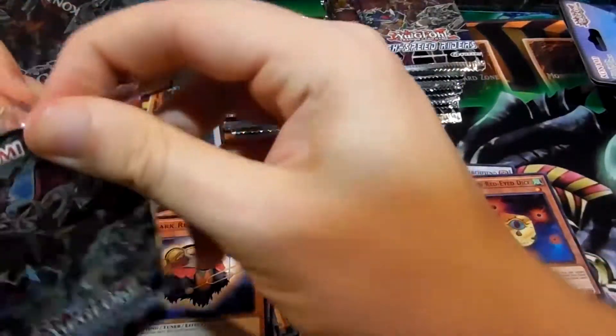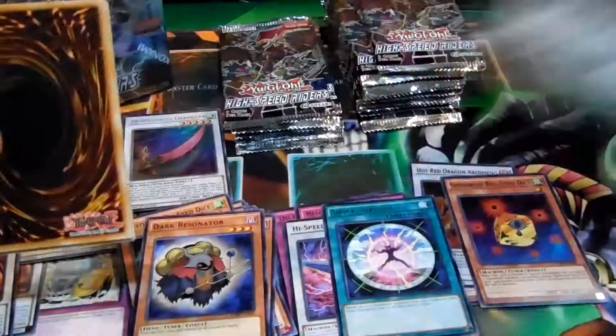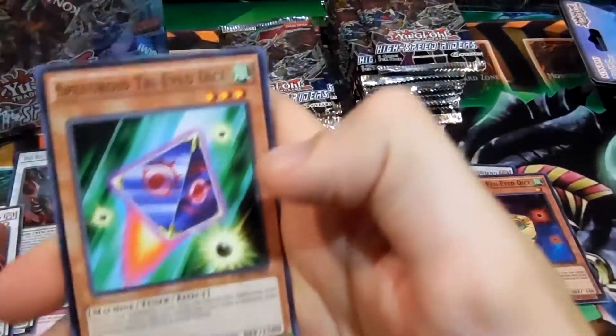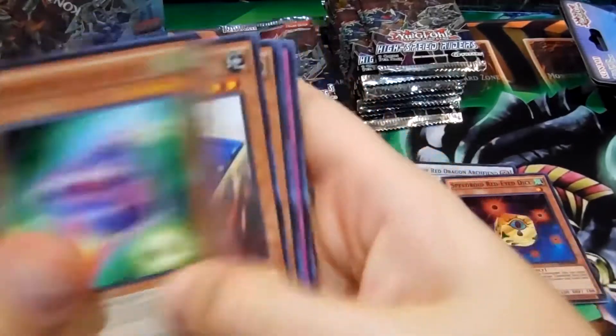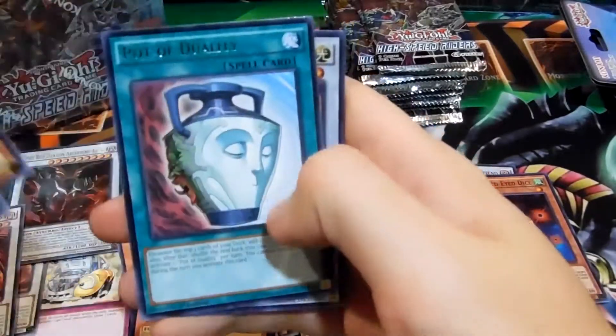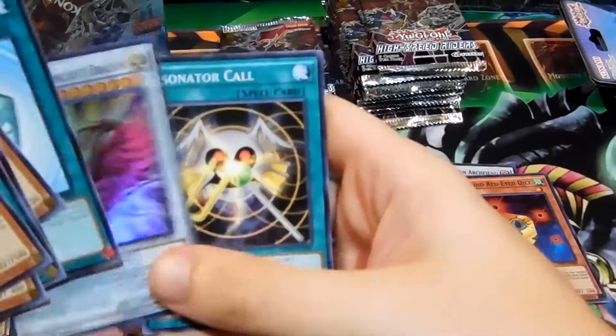The more of these I open and don't get the card I'm looking for, the more I get to open. If I don't get the most important card I'll still be opening more regardless. Three Speedroid Triad Dice, Card Car D, Chain Resonator, Mystical Staphoon, Supercharged, Dark Resonator, Pod Duality rare, and Black Rose Moonlight Dragon super and Resonator Call.